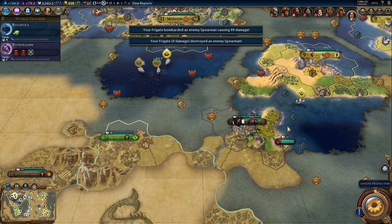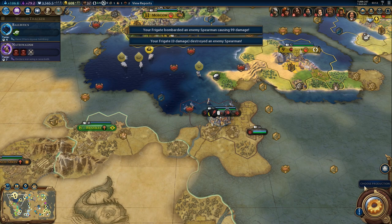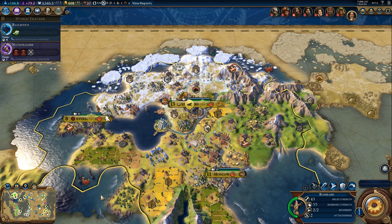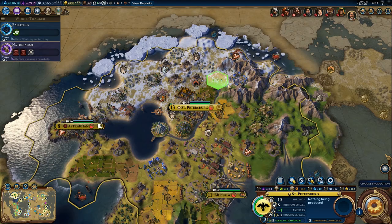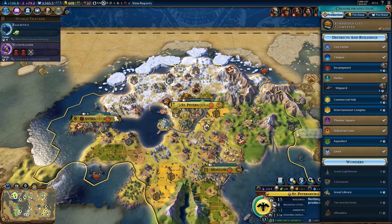This should be enough to take the city. Back to our capital - there's the bombard, and we can send it west right away. It will take a while to arrive there, but we might as well get started. And let's get one more. Not the great library - Oxford. We can't build Oxford here. I will not be building any more wonders - there's no time for that.